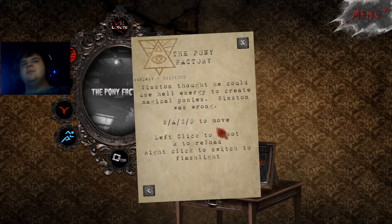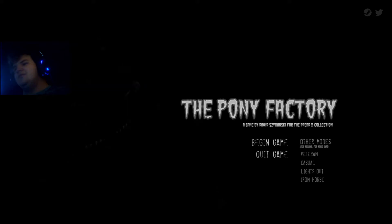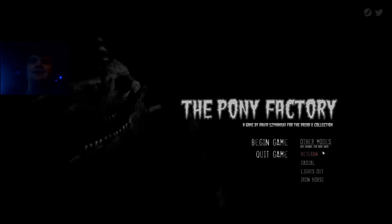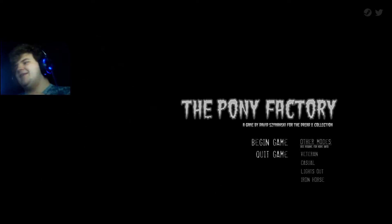There are extra modes in this, by the way. Winston thought he could use them to create a magical pony. Winston was wrong. I looked for a flashlight — it said there were more modes. It said read me. Wait, hold on, I'll show you. Yeah, okay, so look — there are other modes. See, read me for more information. Is there a file in this game? Oh my god, there is! I found it. So there is a file for every last one of these games I've found out. I'm going to close that in case I break something.